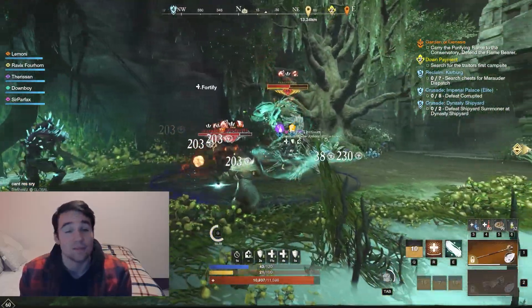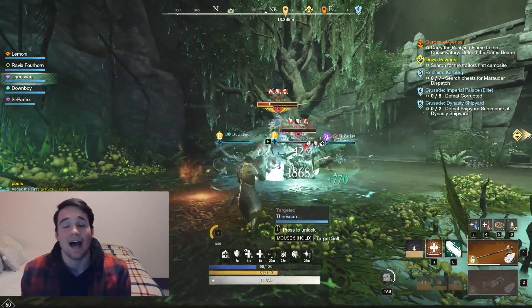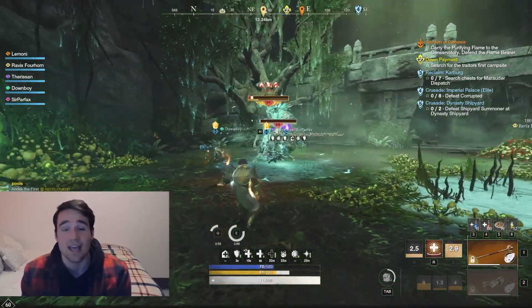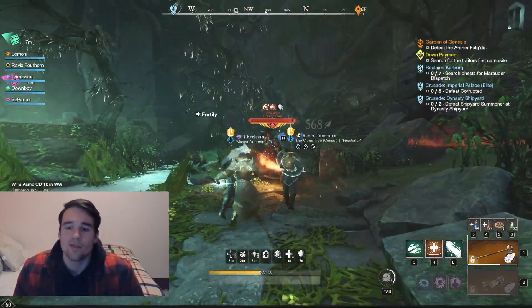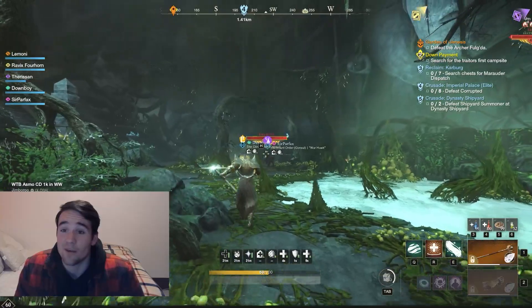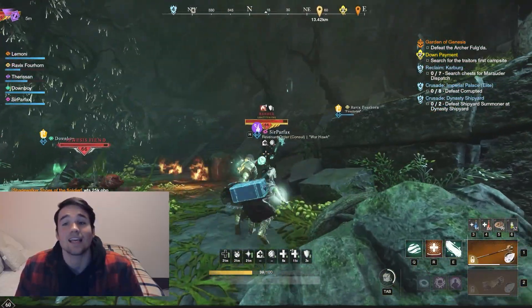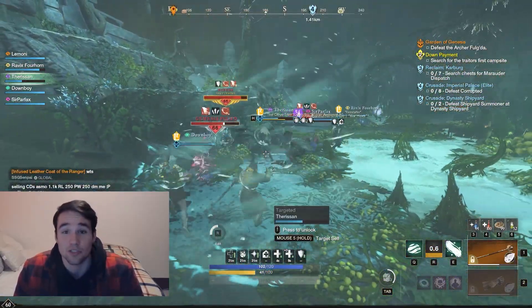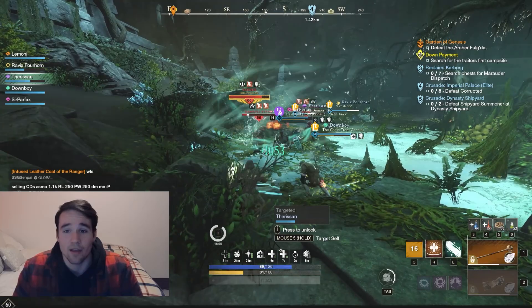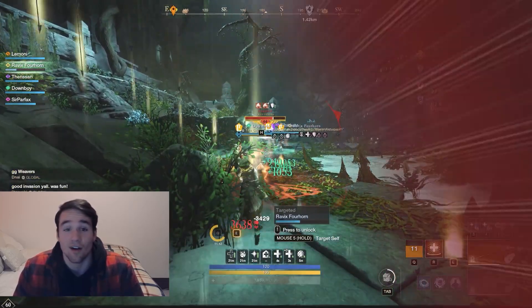I have this build. I call it the girthy chain healer build. I think it's going to be insane, and it's a build I'm going to start using quite a bit. The secondary's still the same, but the premise is I'm using Lights Embrace, Divine Embrace, and Sacred Ground. It is a full targeted healing build that has an insane amount of output, and I think it's a build that nobody has really tried in PvE. The output and potential of it I think are unmatched.